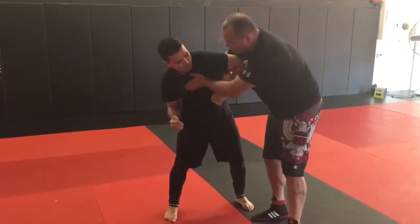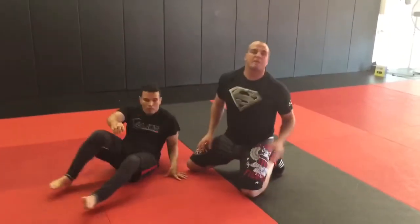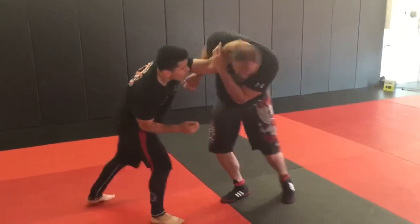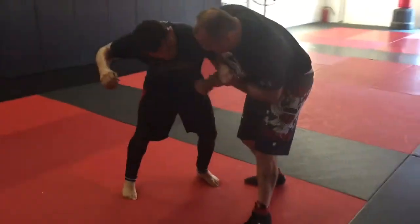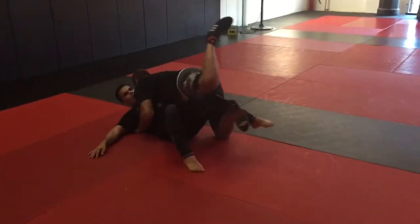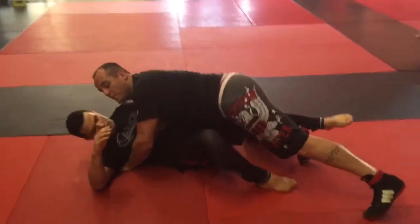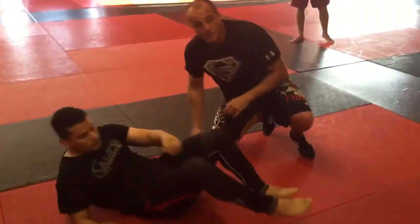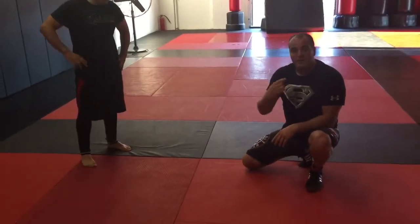I want to bury this grip into his chest so I can expose his hips a little bit more. One more time: he comes here, I pull it off, I circle, switch my grip quick, come to the underhook, and drive him up. It's down — don't want him to roll you. If he goes to bridge into me, arm out and post.